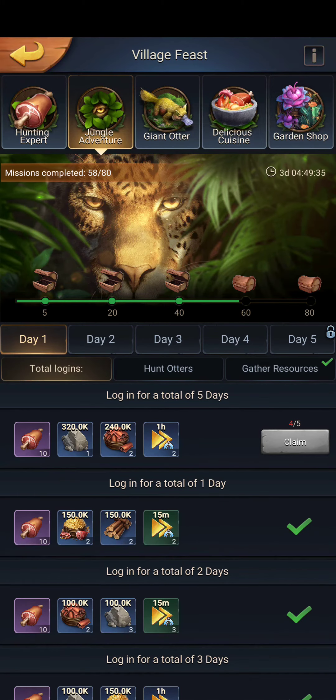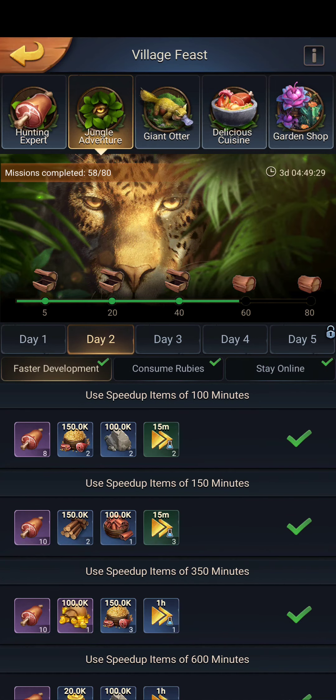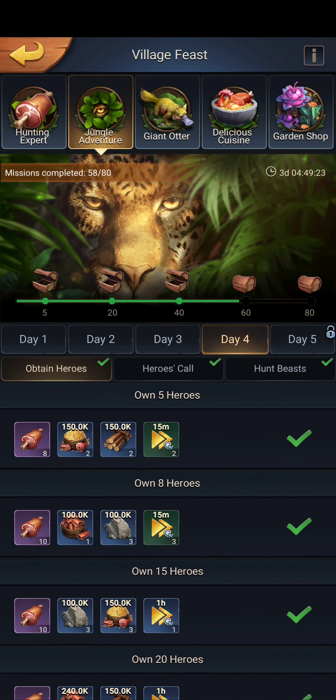The more that you do your weekly events, the better. They come out with titles and days — it's all the same: login, kill whatever special bees, gather resources, stay online, use rubies, clan help, donations. All of this will always remain the same.